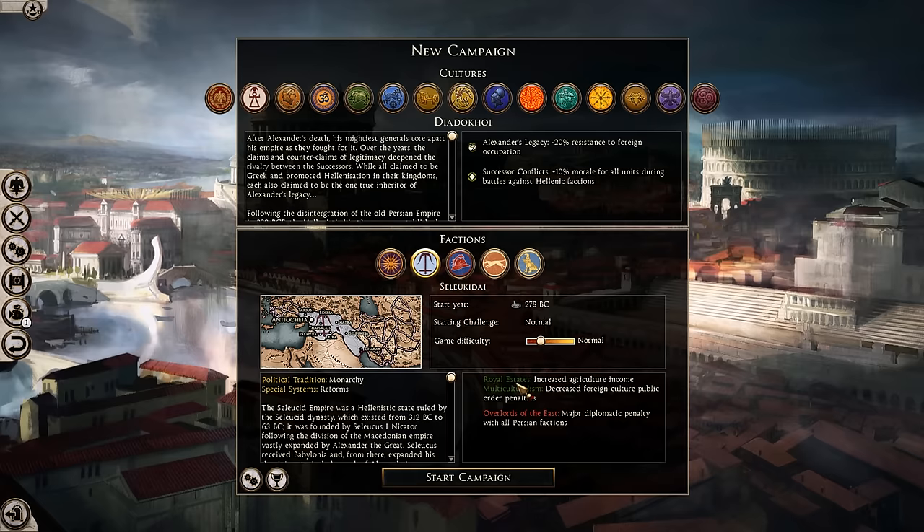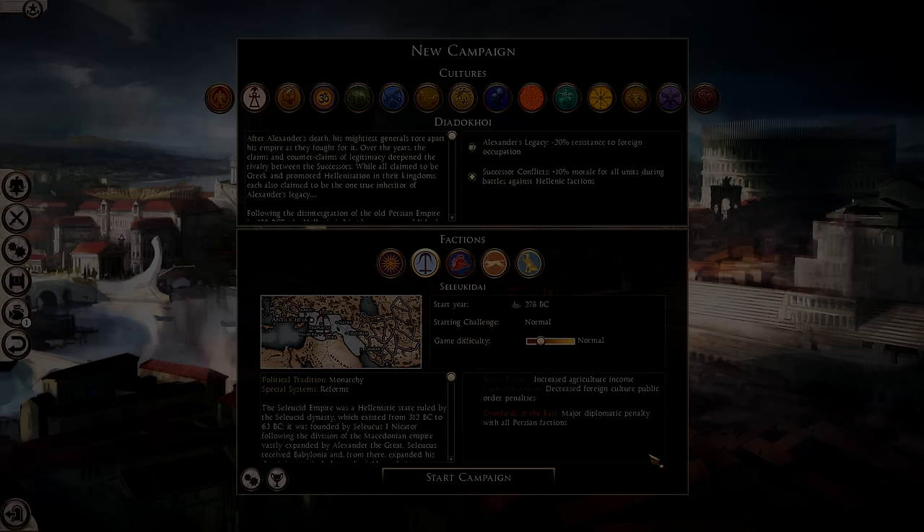The Seleucids also get the Royal Estates buff for increased agricultural income, and Multiculturalism, which decreases foreign cultural public order penalties — very nice on top of Alexander's Legacy. However, they do have the Overlords of the East debuff, which gives a major diplomatic penalty with all Persian factions specifically. This is going to be very interesting; we'll talk about it more once we get into the game. This is going to be a long faction overview, so let's not waste any more time — see you on the grand campaign map.